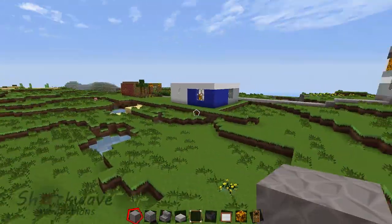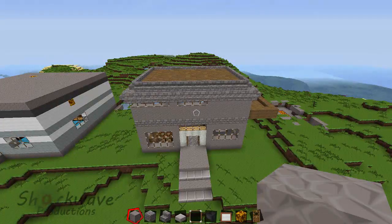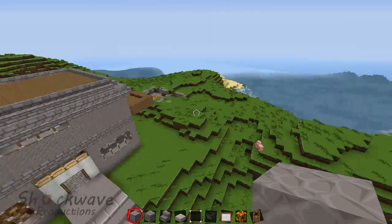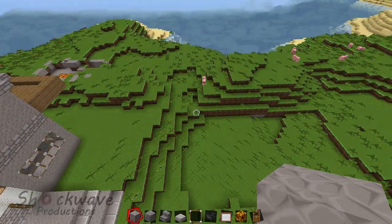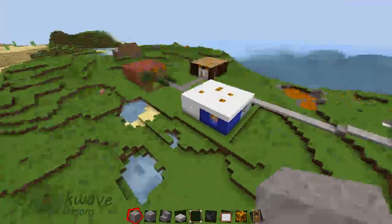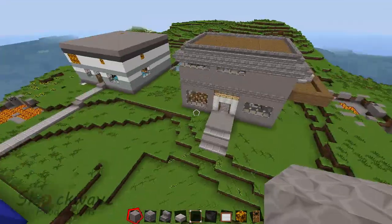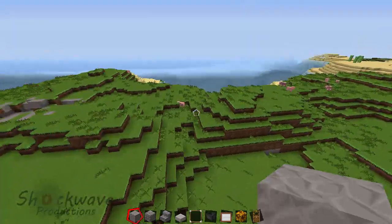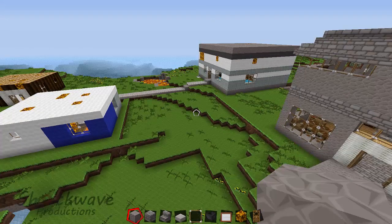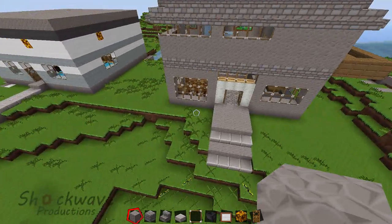Probably what I'm going to end up starting to do is build like a city — this whole area is like a giant city — and I'll start maybe doing hotels and skyscrapers and stuff like that, just kind of do everything and have a nice city. You got a desert biome over there. Yeah, a lighthouse — that'd be cool. Just kind of build the whole city.